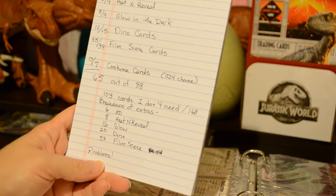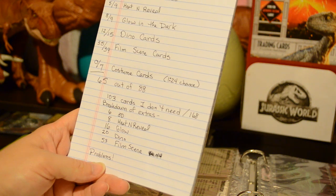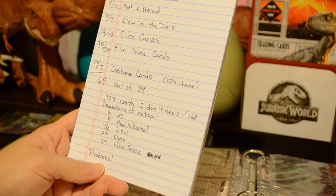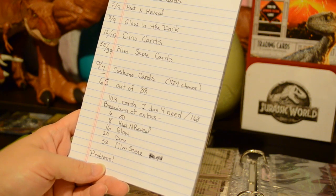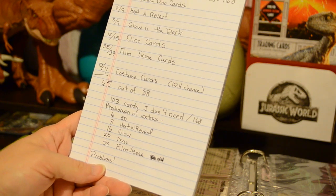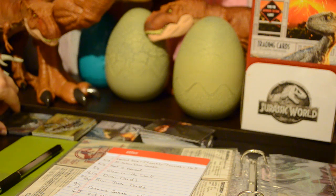If I break down the extras: I got six extra 3D cards, eight Heat and Reveal cards, 16 Glow in the Dark cards, 20 Dino cards, and 53 Film Scene cards. That means there were quite a few duplicates, and in some cases duplicates were good because there were problems — I'll get to that in a minute.